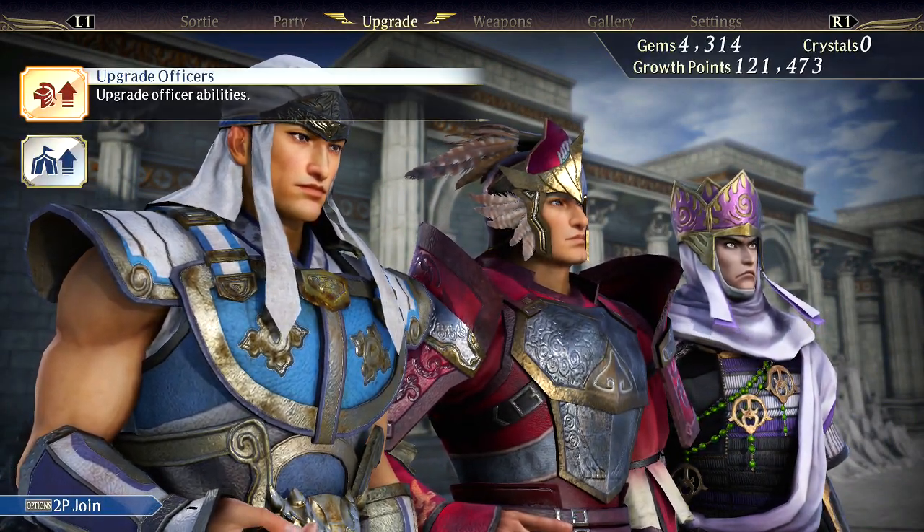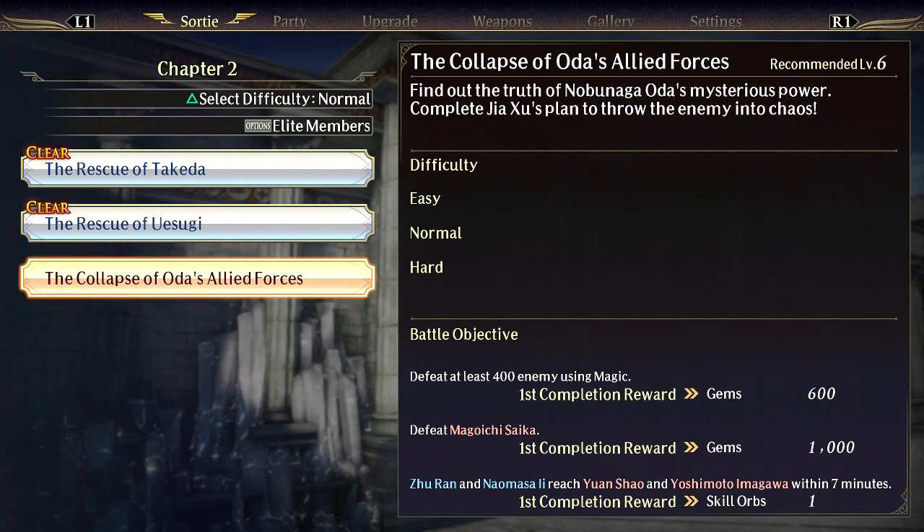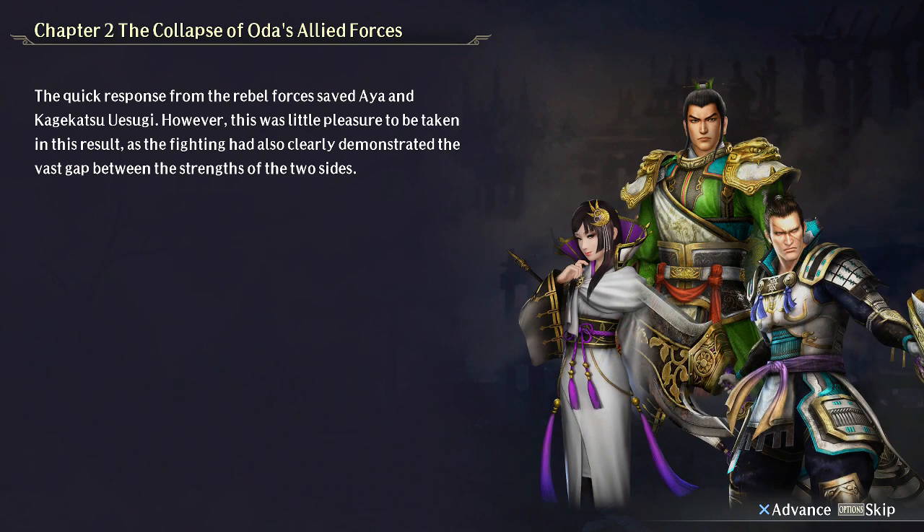Let's get into the next battle. These are three totally new characters we haven't messed with yet. We're gonna move into the Collapse of Oda's Allied Forces. We can get a Skill Orb here - Jurana and Naomasa reach Yuan Shao and Yoshimoto within seven minutes. That is my biggest concern. Skill Orbs give you three skill points. Once I get the team I really want, I throw all those Orbs on them, they get super strong, and then they just kill everybody.